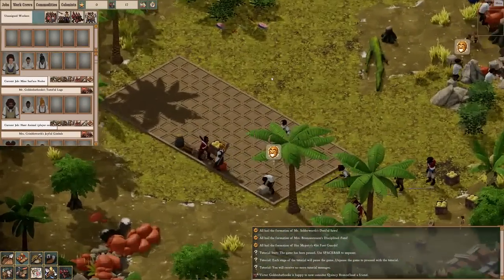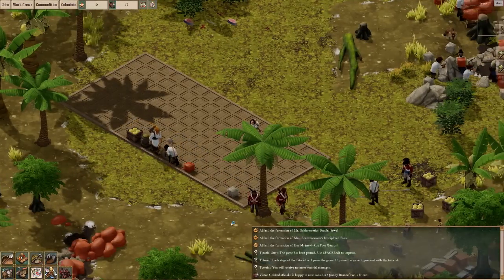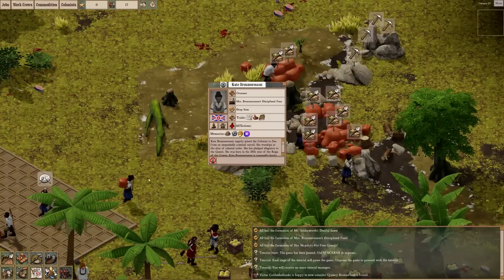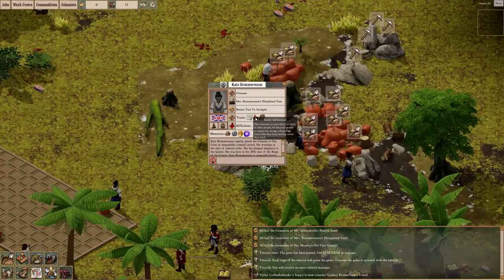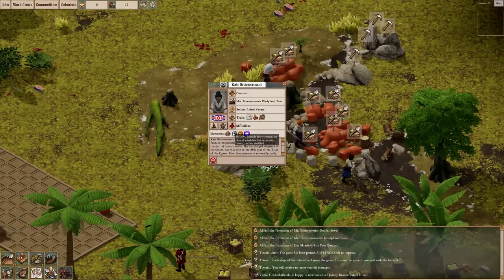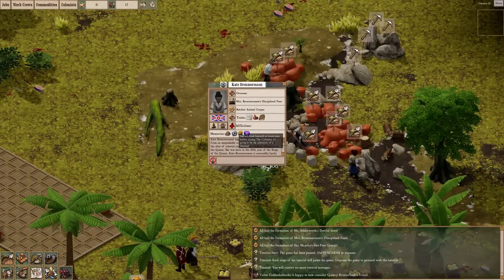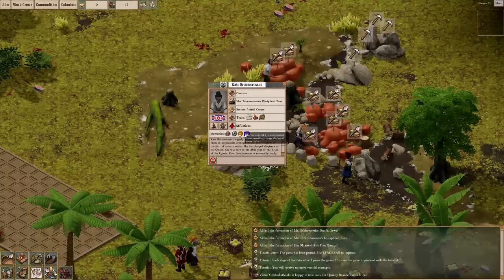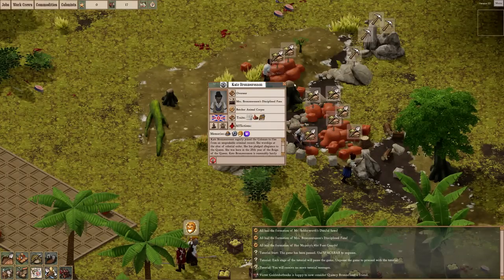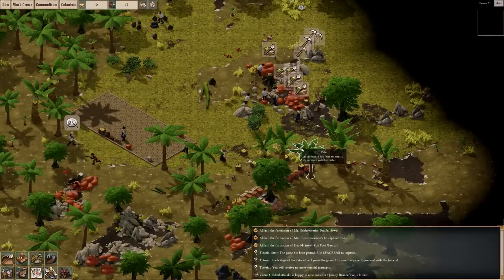We're going to build our first little house — let's get this out of the way. If I click on this person, check this out — they've got traits: adventurous, easily influenced, reclusive. And then all of this memory: 'she saw a horrible fishy creature the likes of which she had never seen before,' 'she bid fond farewell to loved ones before joining the colonies,' 'she was angered by a conversation about something strange she heard about lately,' 'she had a conversation about the hardships of the middle class.'